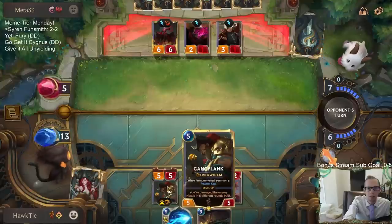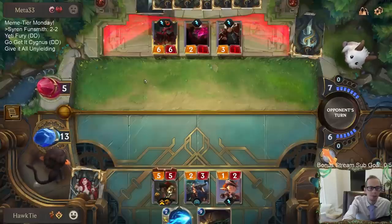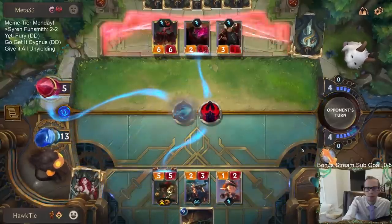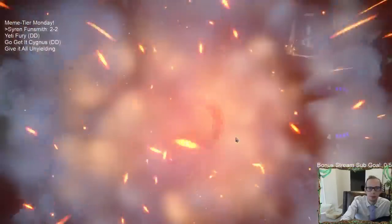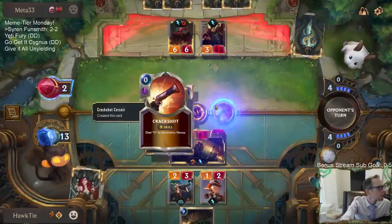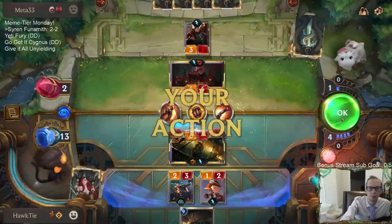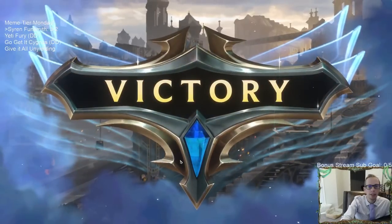We should still be good. I'm going to Mystic Shot them — that will level up Gangplank. We'll get Gangplank and Crackshot Corsair abilities. We should still be just fine. Because they're at two, and each one of these skills does two damage. There we go, GGs. Three and two. That's what our deck's about — burning them down.